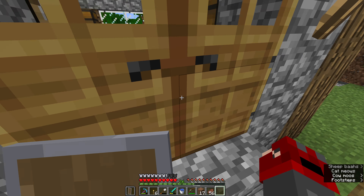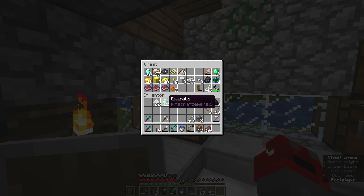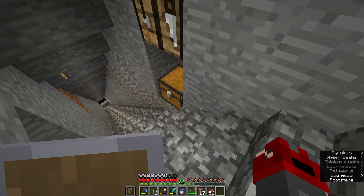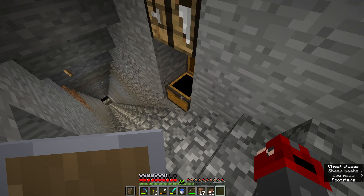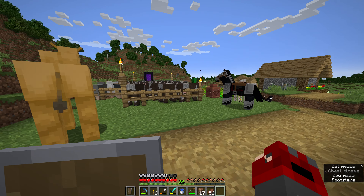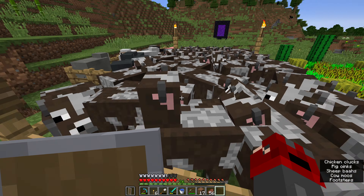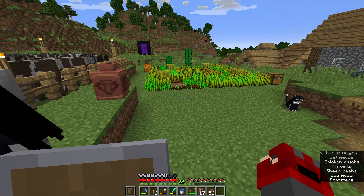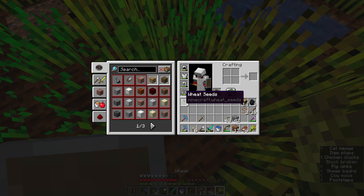We got some glow stuff growing as well. One of the main things we still need right now is coal — that's a really big thing. XP is also good so we can get more levels to get more enchants — that's not a bad thing either. What else can we do? It's about the end of the day, so I'm not gonna go out and explore anywhere just yet.